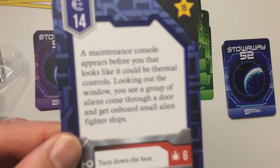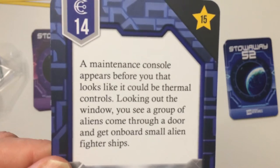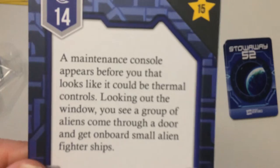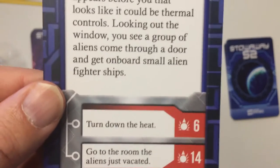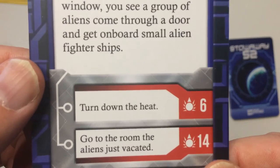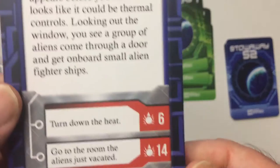So you take a look at your card here and read it. We're going to read just one card. So I'm made this console up here before you — looks like it could be thermal controls. Looking out the window, you see a group of aliens coming through a door. You can get on board a small alien fighter ship, turn down the heat, or go to the room the alien just vacated. So I guess we would go to six red — these are both red, so you look for six red.